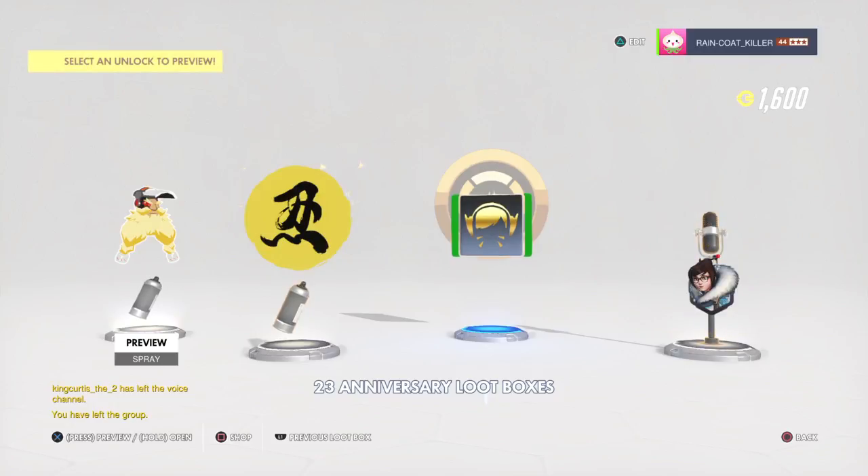I've been having the worst luck with this event so far. Got some Torb urine spray, duplicate for that spray, and a D.Va spray - looks nice. I might add that to my icon. I'm looking for the Pachimari - I don't know how you say it - but I'm looking for that spray because I just love the Pachimari sprays.